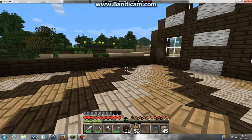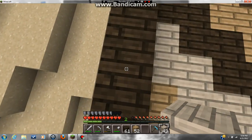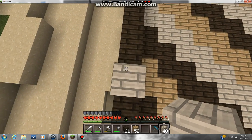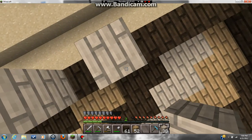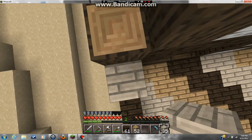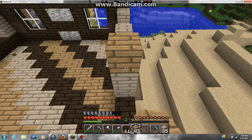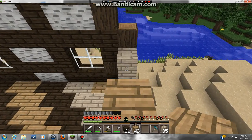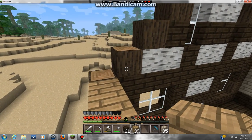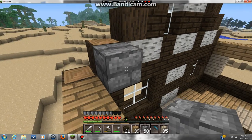That looks okay. I'll just put in windows later. Wow, you can really hear those pigs. Well, this is just a simple little barn design, just playing with the color of the woods. You are not supposed to be there. Now I'm going to top it off with this. What do I want for this? Should I use some cobblestone to give it a barn-y feeling?